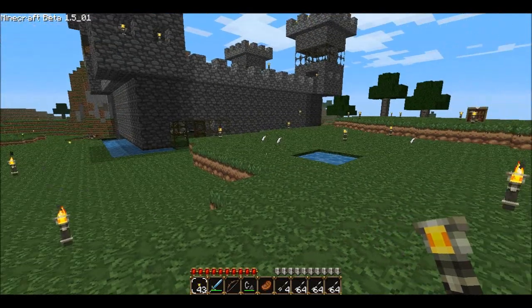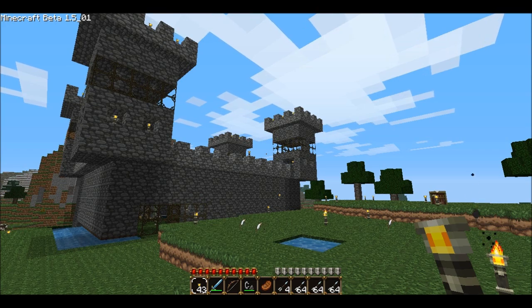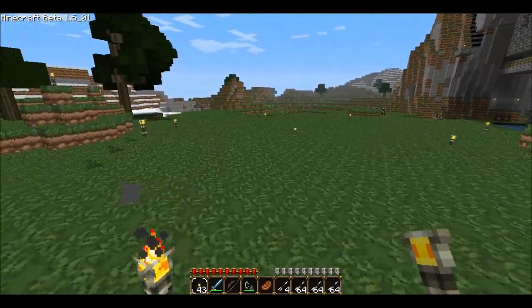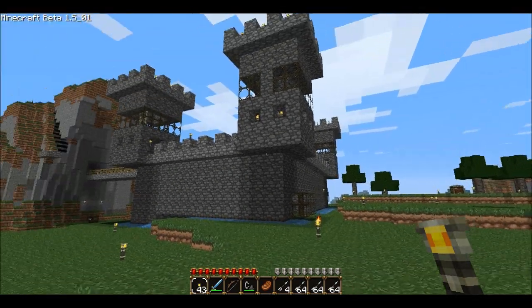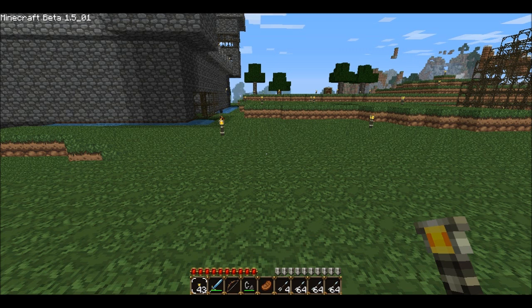The Single Player Commands mod — basically what it is, is on survival multiplayer, if you're an op, you can give yourself blocks and items and whatnot, and that's about all you can do, other than set the time of day. But in here, you can practically do anything. And one of the coolest features, I think, is you have the ability to spawn any creature that you want, whether it's a passive mob or an aggressive mob.